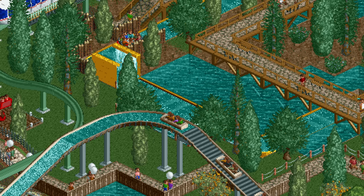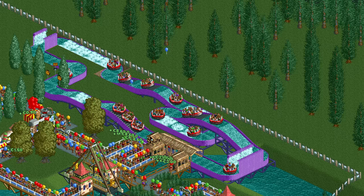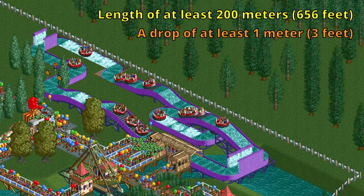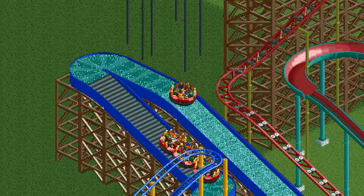We're going to compare these prices to the log flume in a minute, but let's first talk about why the designs have been seemingly unnecessarily long — it is because of one of its stat requirements. The river rapids needs to be at least 200 meters long and it also needs a drop of at least 1 meter, which is the smallest drop possible. For every requirement that it fails to meet, all its stats get divided by two, so it's definitely worth it to make sure that your river rapids is long enough.